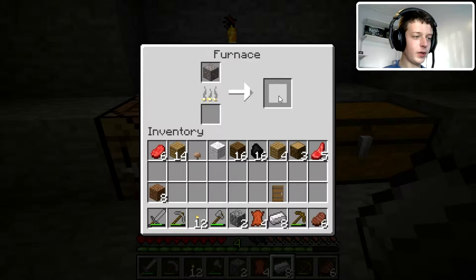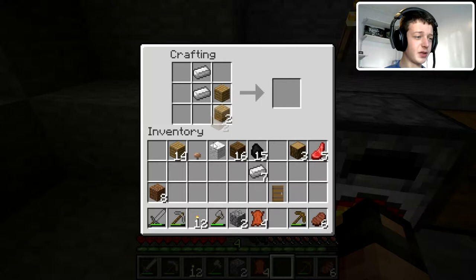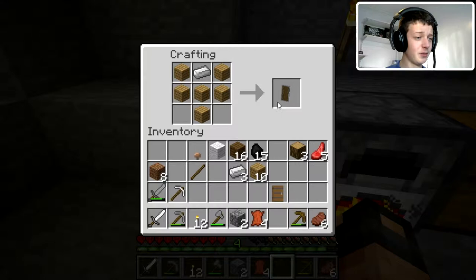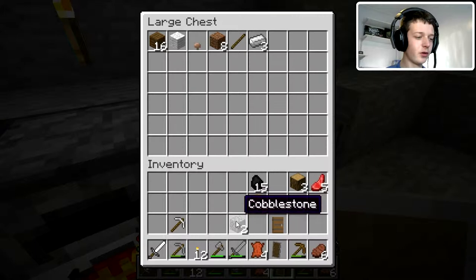We have iron — now we can upgrade our stuff and do better. Let's put our steaks on to cook with an extra coal. First order of business would be to make some sticks, then we're going to make ourselves an iron pick — which is pointless because everything we're going to mine is below iron level, or everything we need to mine. And of course we've got to make ourselves a nice shield to protect ourselves, and we'll keep this sword on us for mob killing — passive mob killing.